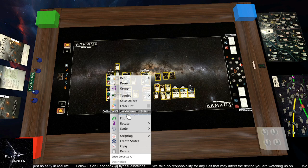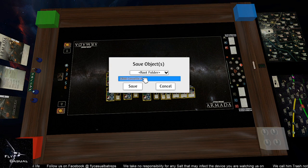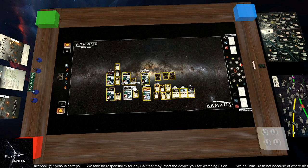Just right click on any one of the cards — it doesn't make a difference which card, as long as they are all highlighted. Click Save Object, give it a name — Kraken list — and click the Save button. And we're done.